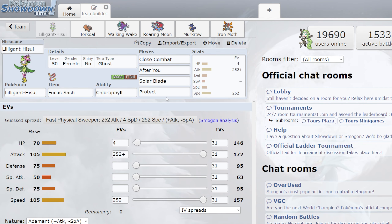Duncan is waiting for me here, so I do want to kind of be quick. So Lilligant here — it's a pretty standard Lilligant set, just Adamant Focus Sash. It should outspeed everything, even Booster Bundle.